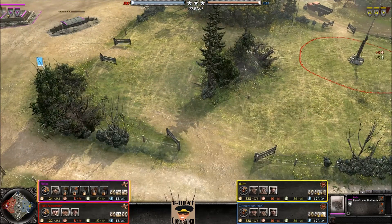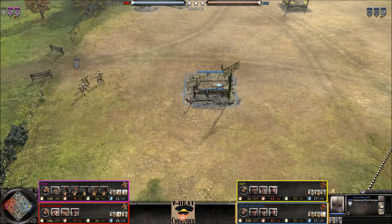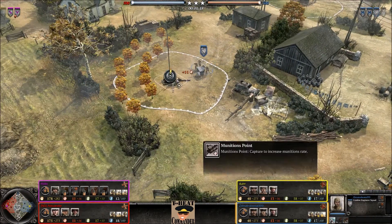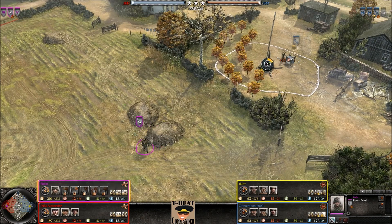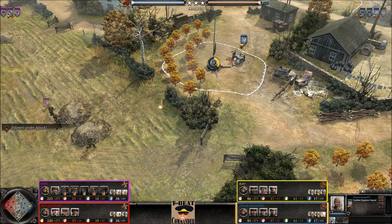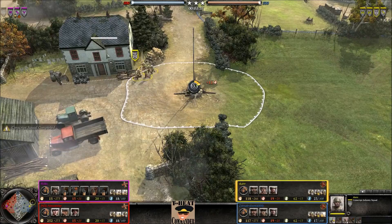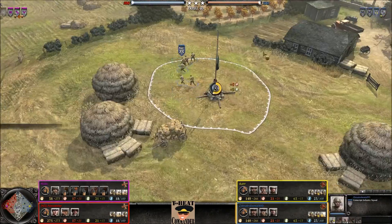Same build for our pinkish Wehrmacht player. And for our blue Russian, a similar mirrored build. These engineers are now taking the munitions point on the German side, while these other engineers take cover — though they're a little too far away. The submachine guns don't really have great range, so these engineers will have the advantage even with less cover. Conscripts hiding in a building, and engineers going all the way up north to take the fuel point.